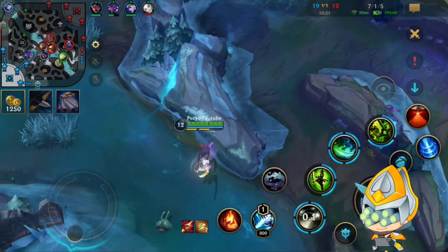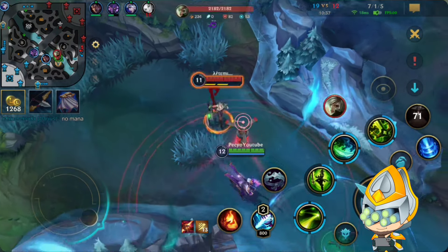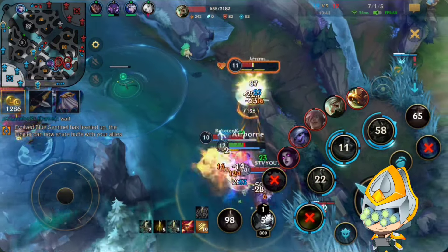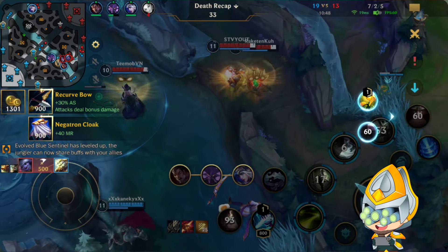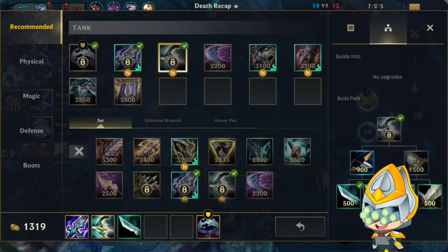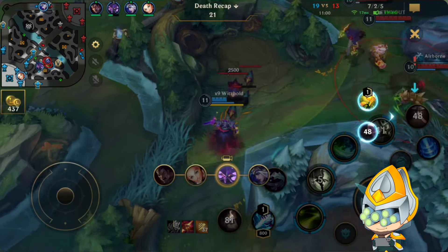Now I get the crab here, hoping for Tristana to walk into me, but she does back out again. I sweep this bush thinking no one saw me, but I think someone saw me walking in there from the bush. So they all go for me here and I just get way too much CC. I don't know if I could have quicksilvered - maybe if I used it early to deny the knockup there. No talking nice about this, I just got overconfident and walked into it.